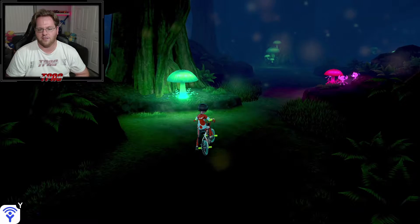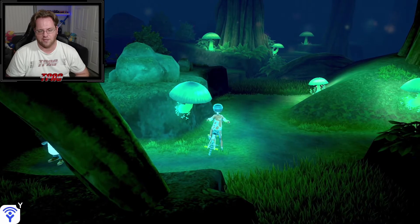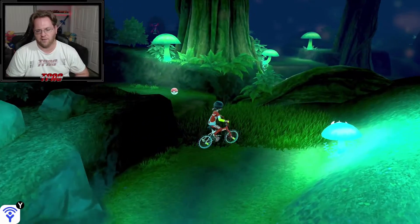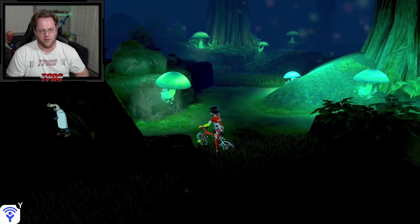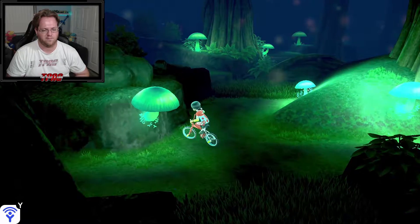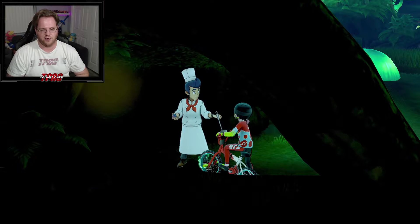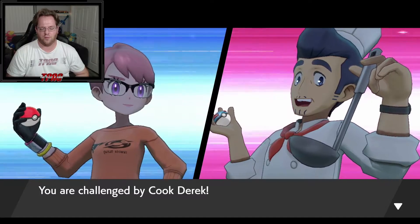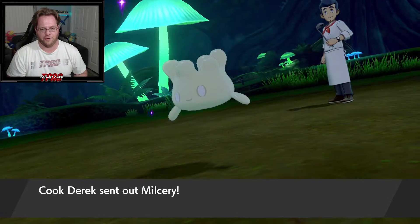Other than that I'm not really sure what to look forward to. You can actually interact with some of these mushrooms — they'll light up a little bit. But be careful, because behind some of them are Impidimp, and if you interact with one it'll come out and attack you. Mushrooms in this forest are weird — they just look naturally luminescent, which is good for a dark forest.